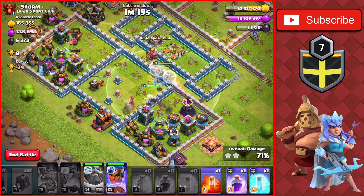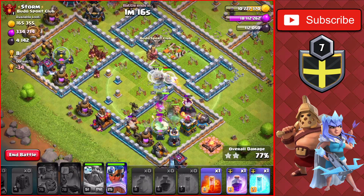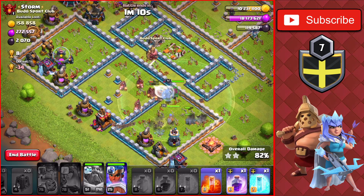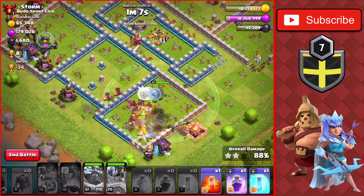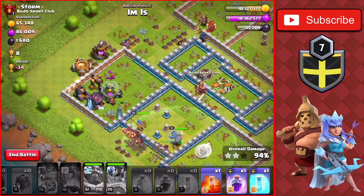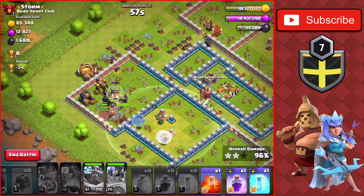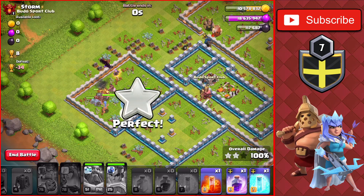We'll probably get the three-star on this TH13. We're up to 10 million gold and need about 15 million to get the rest of the builder huts upgraded before we use the Rune of Gold. We use the Royal Champ's ability to finish off the last buildings, and we get the three-star on this TH13 for 650,000 of each plus the loot bonus of another 300,000 of each. We're also getting close to being able to upgrade another pet in the pet house.